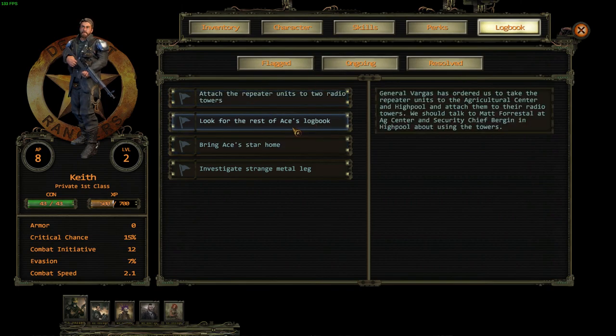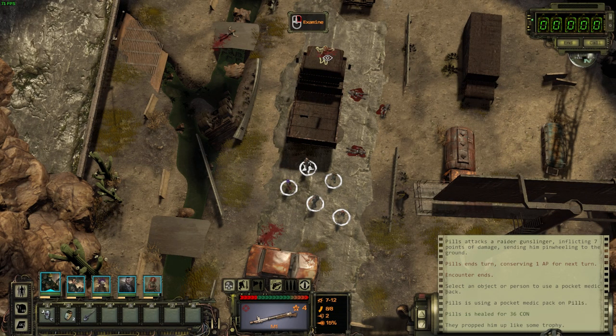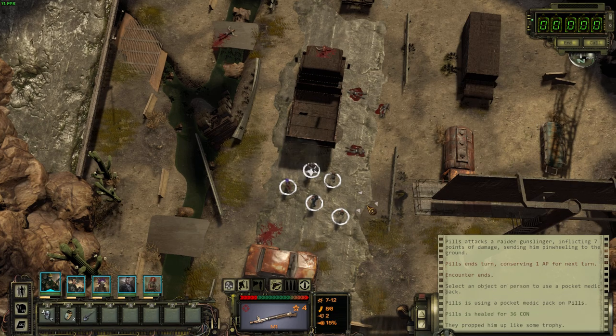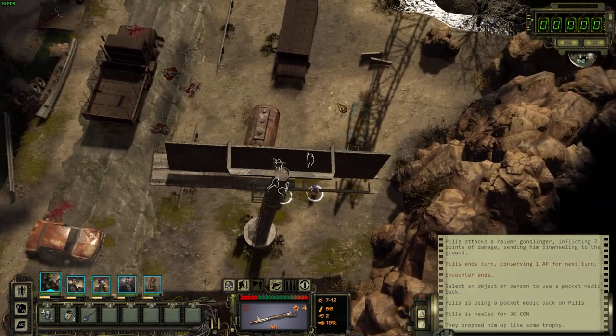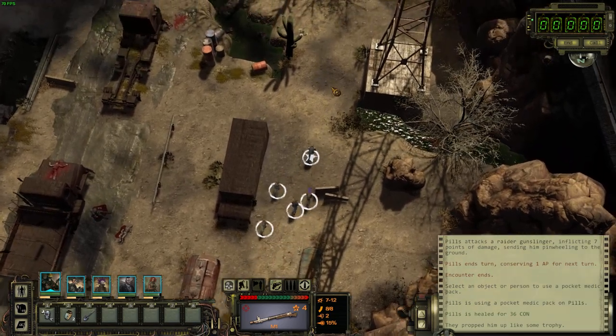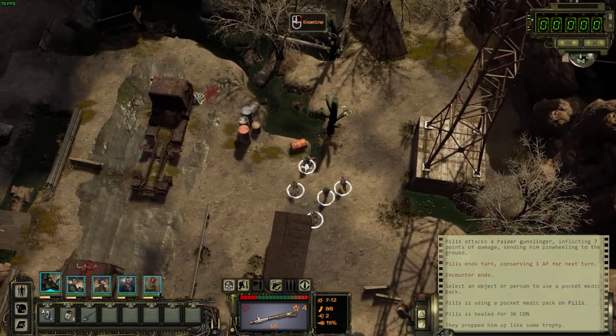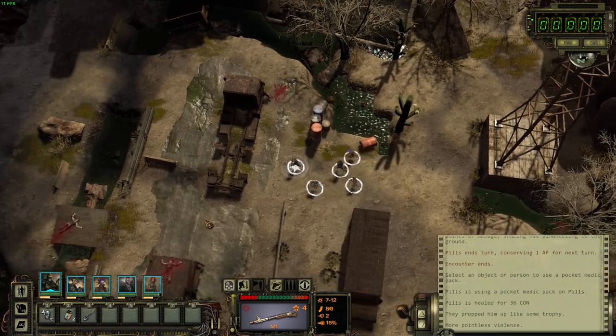If you hit L you can open the logs and see your current quests. My quest is: I'm part of the Desert Rangers, a member of our crew has died, and we're trying to figure out who committed the murder. This game is heavily text-driven, as you can see, though there is some voice acting which is refreshing to hear and actually pretty good. But it's primarily text-driven — again, similar to Pillars of Eternity.